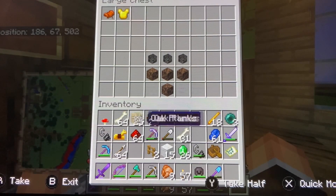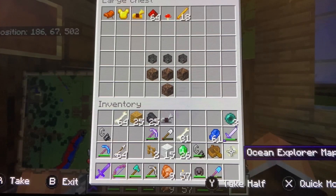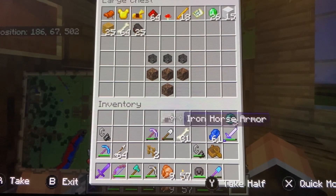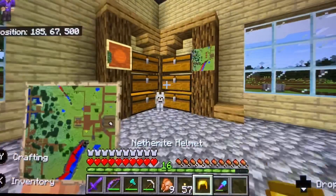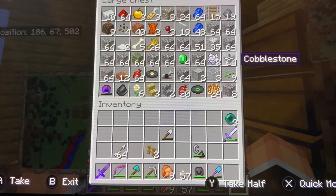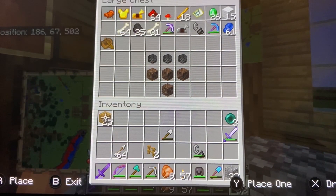Let's put our loot in here. Redstone for now, more blaze rods, ocean explorer map — I don't know why I took that with me. Let's put our bones away. Extra flint and steel, silk touch, lapis, the boat. Oh right, it's on gold — I was like, why is that on? My wood is in there, which I might keep here.